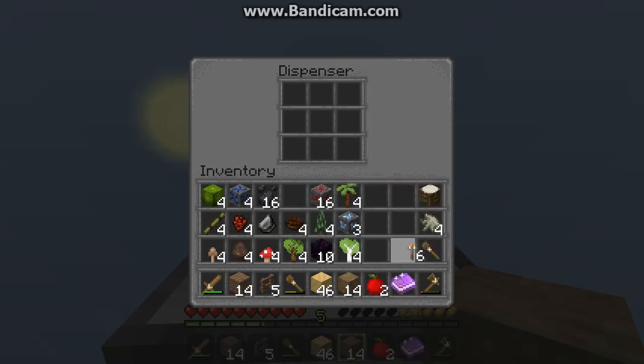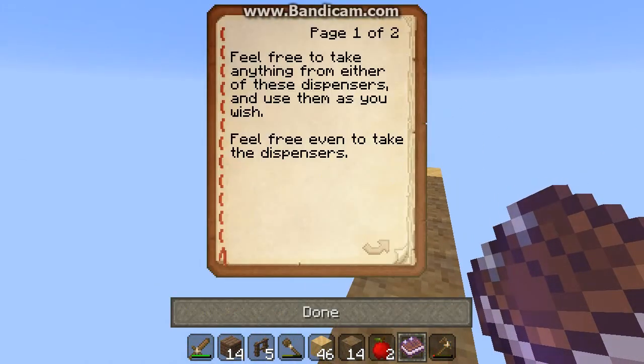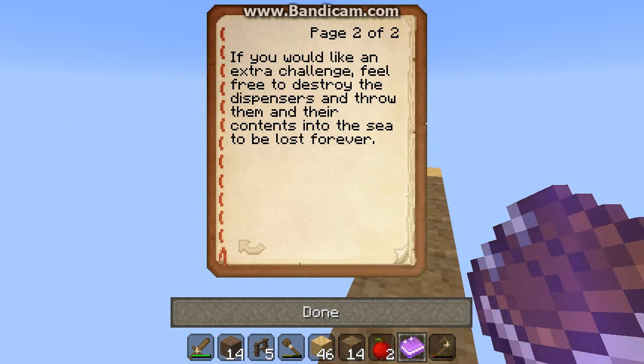Kind of curious what this sign says though - 'Help is here. Feel free to take anything from either of these dispensers and use them as you wish. Feel free even to take the dispensers. If you'd like an extra challenge, feel free to destroy the dispensers and throw their contents in the sea.'